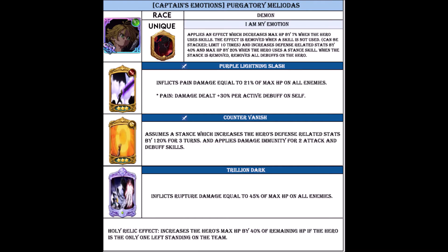His ultimate, Trillion Dark, inflicts rupture damage equal to 45% of max HP on all enemies. His Holy Relic effect increases the hero's max HP by 40% of remaining HP if the hero is the only one left standing on the team — pretty much a solid last-stand situation.